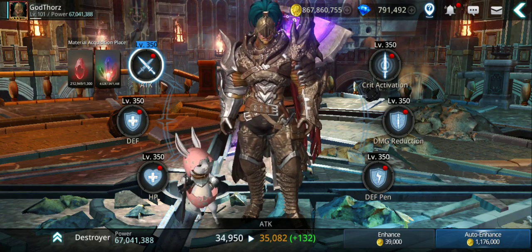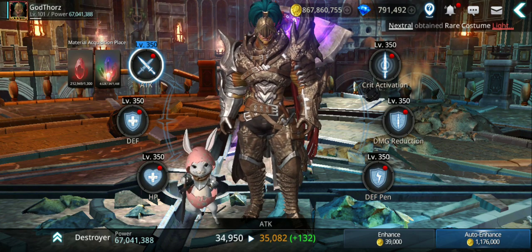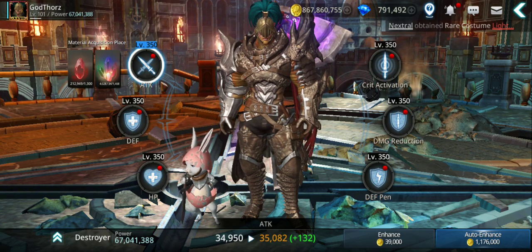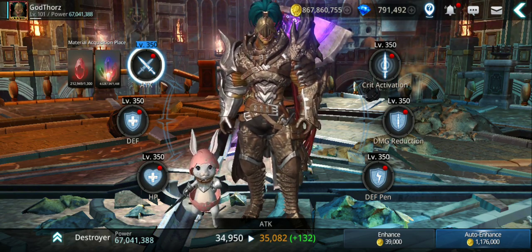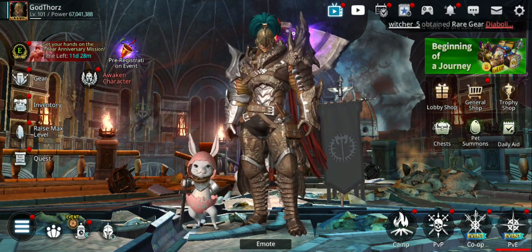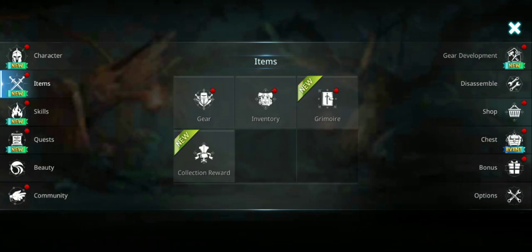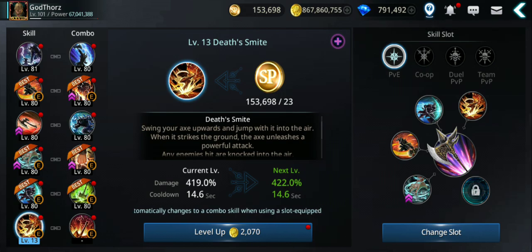Hello guys, welcome back to a new Darkness Rises video. In this video I'm gonna try to power up my Destroyer after awakening by increasing the essence level. I'm gonna see if I can max any of them, how much essence, gold, and how much power I'll gain. I'm level 101 right now and I'm gonna see how much it takes to reach 120. Also I'm gonna try to max the skills to 120.